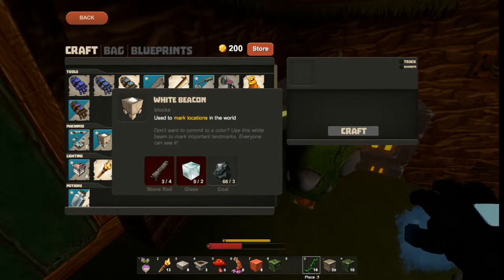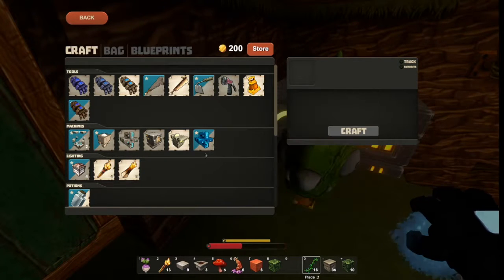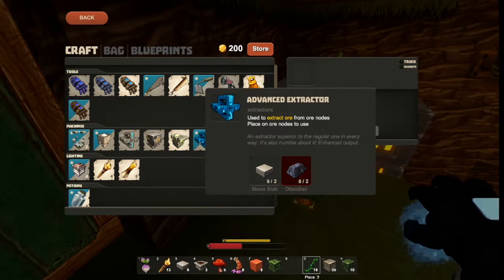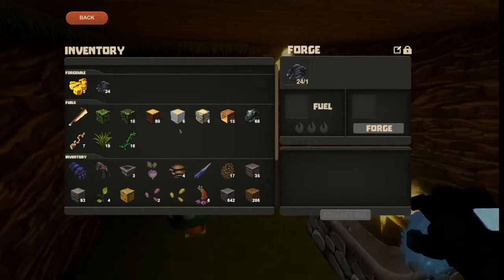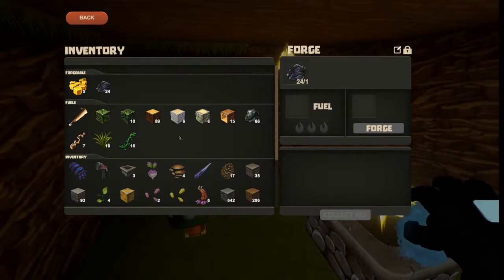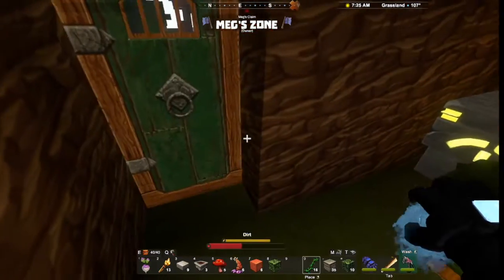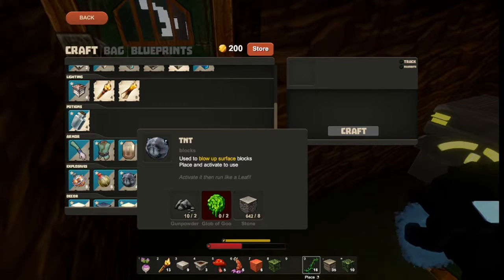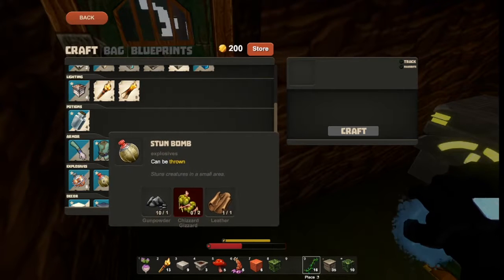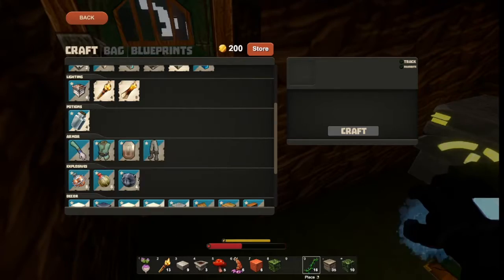Extractor. White beacon — don't want to commit to a color. Use a white beam to mark important landmarks — everyone can see it. I need to forge more soon because I have that much of it. There's plenty of coal. I can build armor but I don't have everything I need. I can now build TNT, a stun bomb because I found one, an explosive bomb.